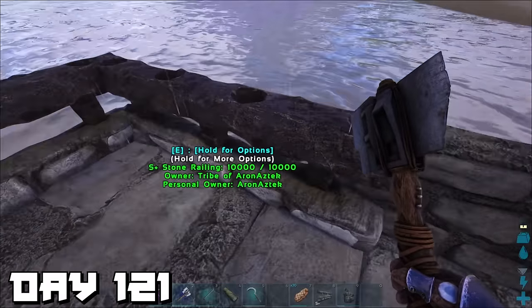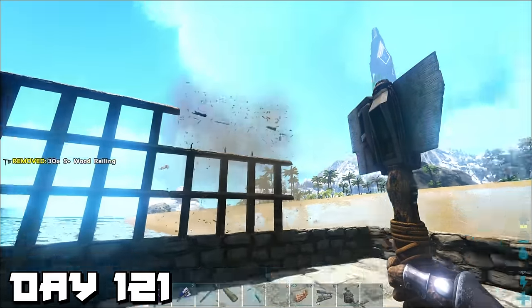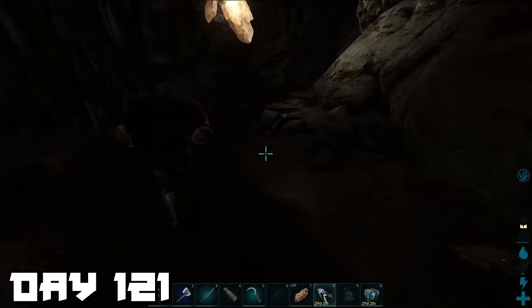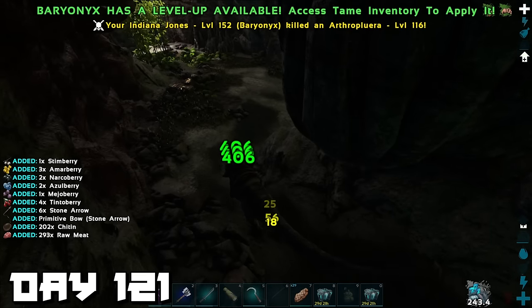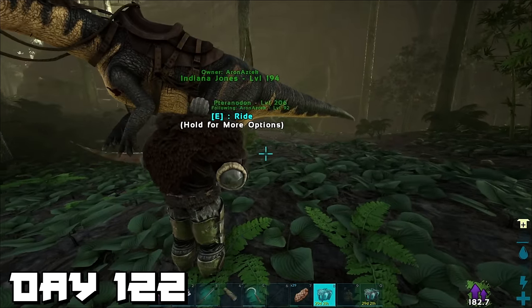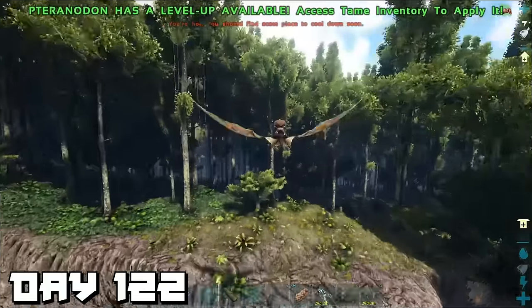Day 121 — I spent most of the day building a platform on the other side of the base to place some crop pots; we'll need those veggies to cook stuff up later. That night we went into the easy cave to try and find a dung beetle but came out empty-handed. Day 122 — I flew around to all the obelisks to check what tributes we needed, starting with the green obelisk for the Broodmother.